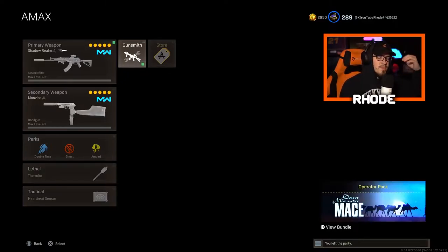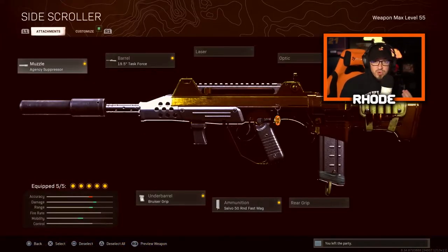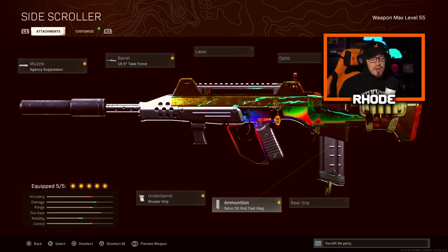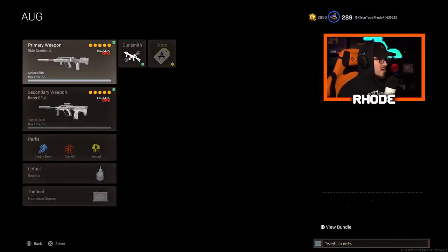For the FFAR, I'm running Booyah's class setup with one change. I run the Agency suppressor for the muzzle and the 19.5 Task Force barrel — it does have a lot more recoil, but once you figure it out you're going to shred lobbies, trust me. Then the Raider stock for better movement speed, 50-round fast mag — I've been playing a lot of Rebirth Island so the engagements are constant, that's why — and the Bruiser grip for better movement speed as well.